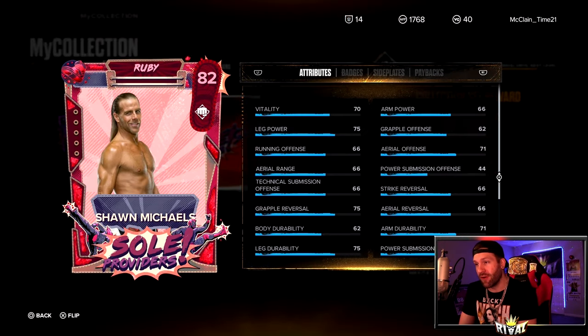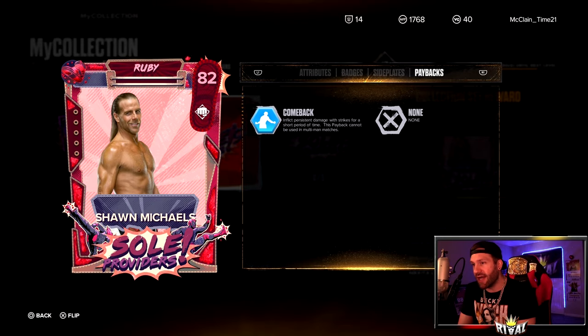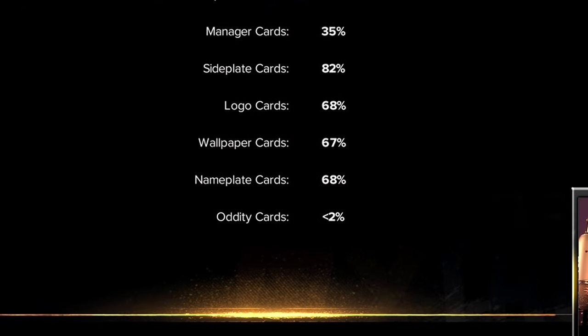There's always a collection set reward — we got cosmetics of course — and then for the card we get an 82 overall Ruby Shawn Michaels, which you already have if you did the showcase. This one's probably a little better. He's got four level two badges: Rabble Rouser, Sting Like It'd Be, Going in Hot, and Endurance. He's got Comeback as a payback, and his attributes are looking as so.